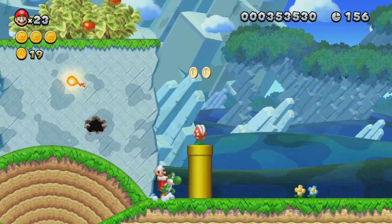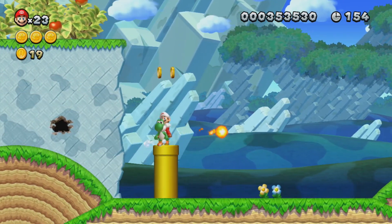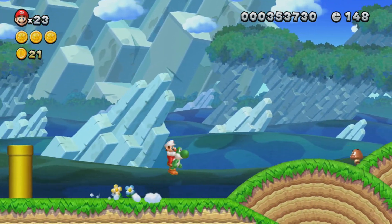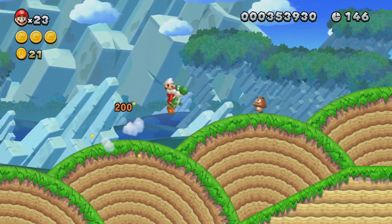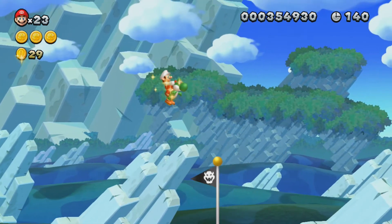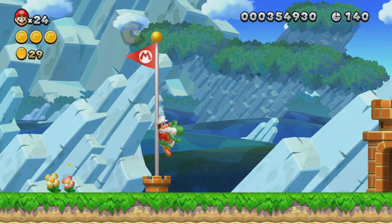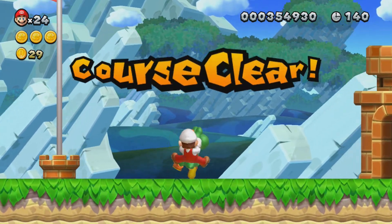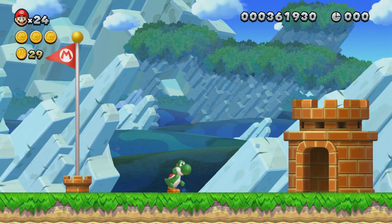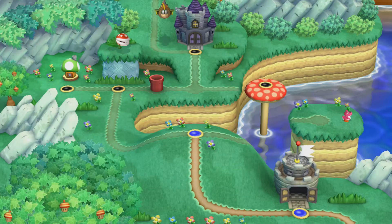I'll even eat the Piranha Plant here and he'll spit back out the fire. I missed my chance to get stuff up there, but I can get stuff here too. These spinning platforms will help you get to the goal. And there we go — 1-up at the top of the goal! Sadly, once you get to the end of the level, you can't take Yoshi with you into the map, which is kind of stupid. They did that in New Super Mario Bros. Wii too.